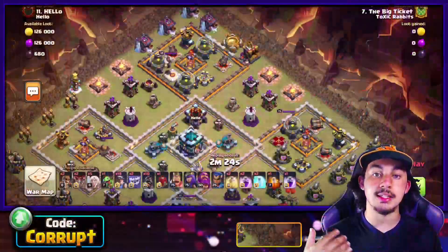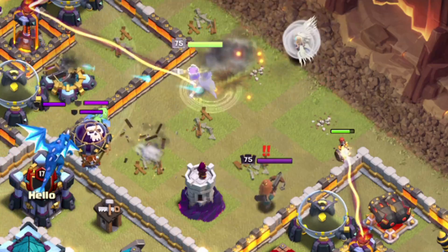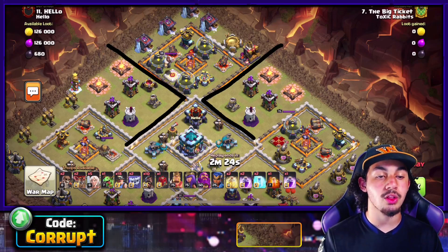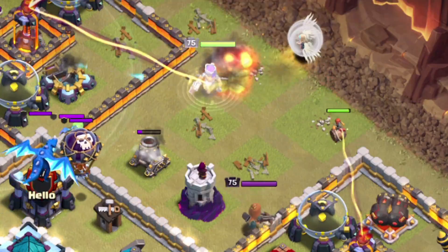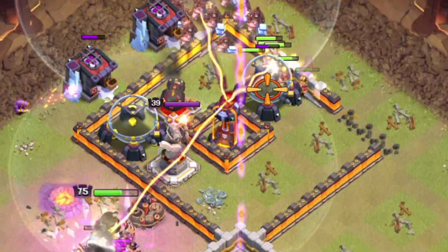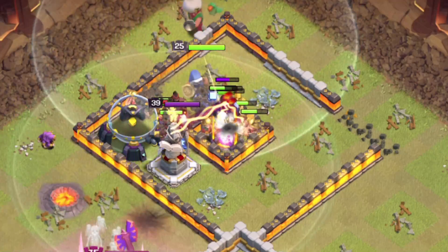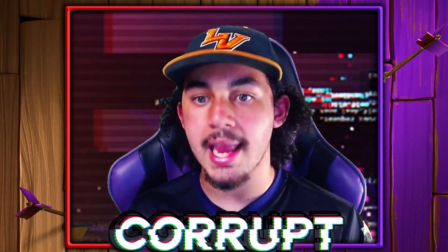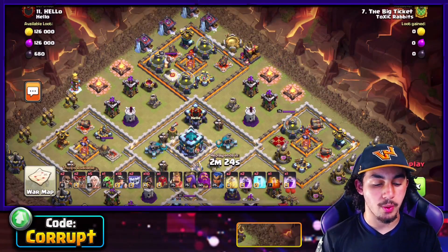If you bring the Siege Barrack and your Queen doesn't charge her way in correctly, you can always fix it up — these are very easy attacks to fix on the fly. Use the Siege Barrack on one side and the Queen Charge on the other to get rid of the enemy CC. Then send in everything — your Miners, Hog Riders, Grand Warden, and Royal Champion — directly towards the Town Hall, angling the attack to work your way through.